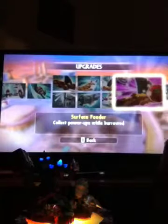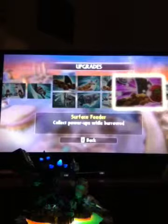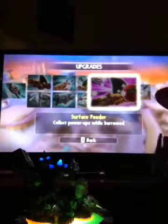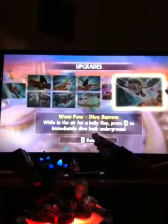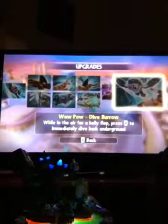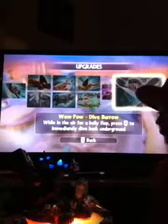Friends and chill - you launch mini sharks for enemies who damage you. Then we've got surface feeder, power absorb. This is what I like about them - they get like wow pals and an extra move with some of them, which is only Series 2. They get an extra wow power. So if you select power-ups while burrowing it's really awesome, like you can just get anything - it's like a mystery box. While in the air for a belly flop, press B to immediately dive back underground, so you can pretty much just fly and go down. He's a good mix.